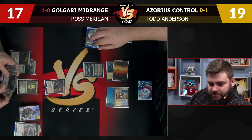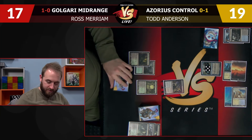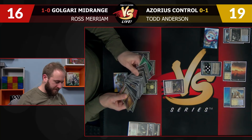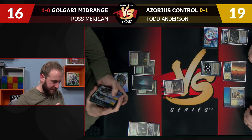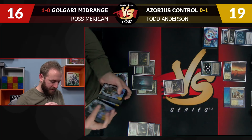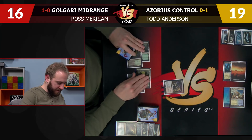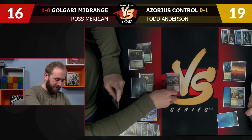Gotta use Maelstrom Pulse for Planeswalkers. We definitely have to pop this one. I'll crack a Catacombs, go to 16. I'm going to Collective Brutality with the discard mode only. I will take the Cryptic Command — I'll just take the most powerful card. Do you have an answer for Jace? I have an Assassin's Trophy. So at this point Todd has a ton of mana. There's no point in sacking the Fulminator Mage at all. If he goes to activate Colonnade, I get to kill it then. For now I can just attack for two.